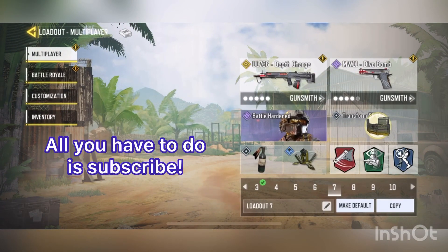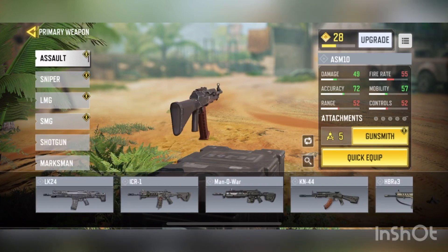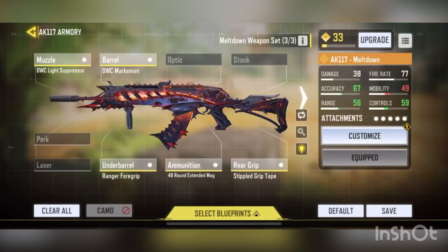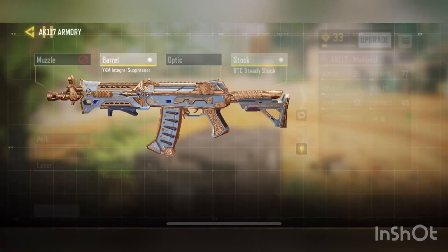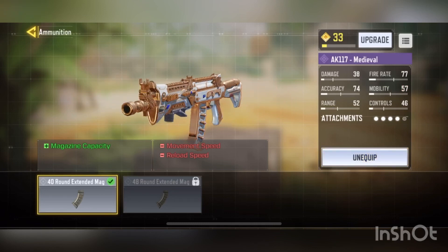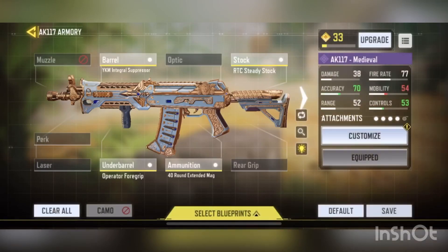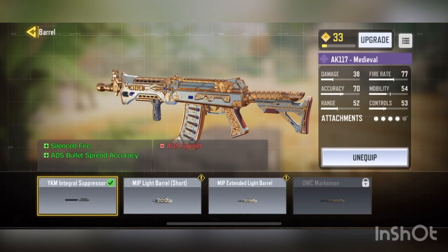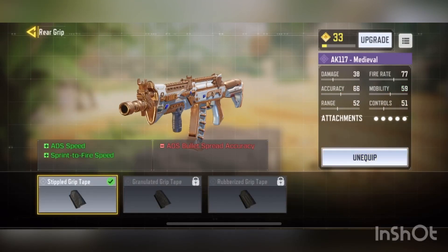That actually kind of surprises me they re-released that 117 skin. Wow, now where is the 117? Let's just select the medieval blueprint and unequip that. Let's use the operator foregrip, 40-round extended integral suppressor, and for the rear grip let's use the stippled grip tape.